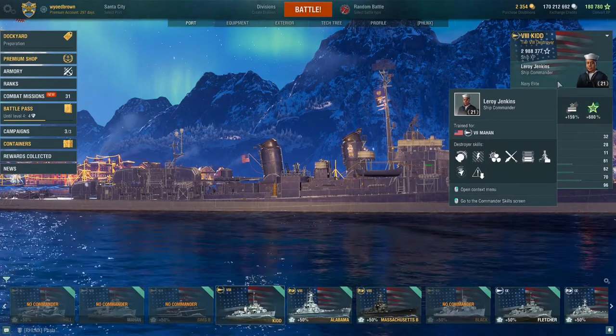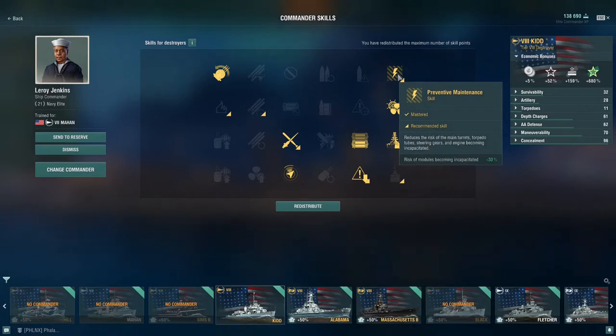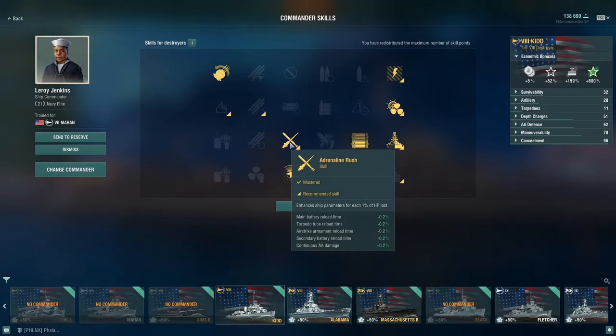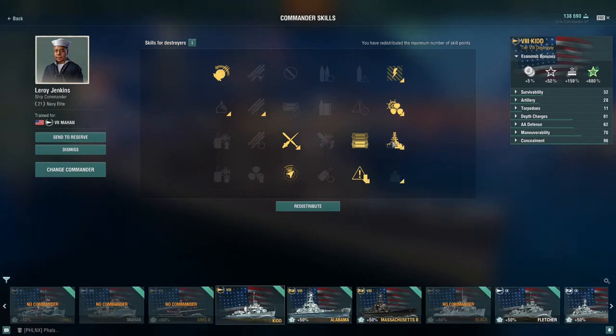Let's look at what Leroy Jenkins has going on these days. The main things I'm running: Greased Gears to keep my guns on target when I'm zigzagging and avoiding shots. I run Last Stand and Preventative Maintenance to keep everything in the fight and keep me moving when I get hit. I don't get to use Demolition Expert, which lowers my fire chance, but I traded that out for Adrenaline Rush — so when I get a little low on HP it improves my gun firing and torpedo reload times. I get extra charges of smoke, engine boost, and my heal.